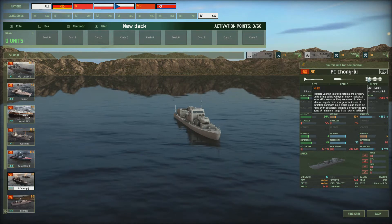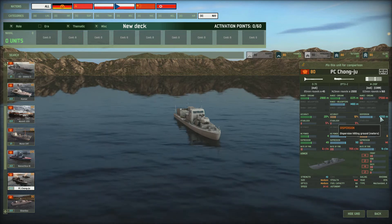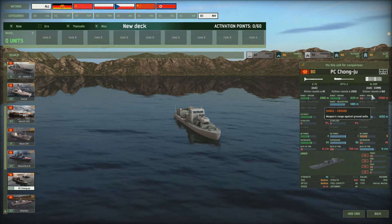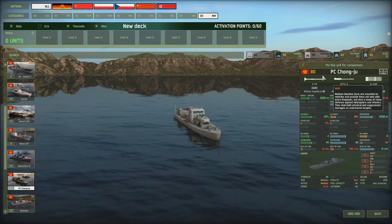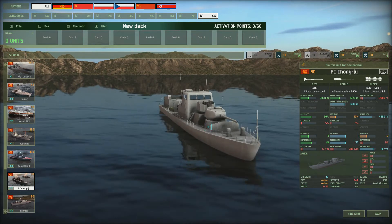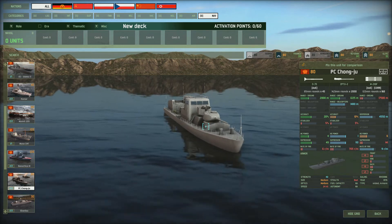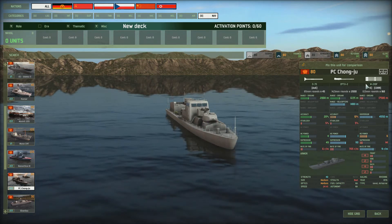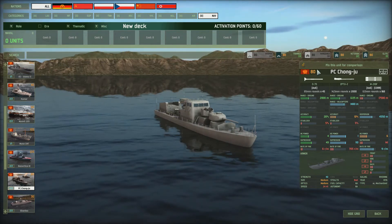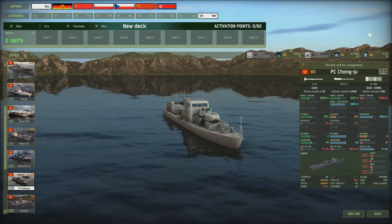Next we've got the PC Chongyu — a floating rocket artillery ship with long range and a quite tight dispersion for rocket artillery, though it will need a lot of reloading so you'll need a supply ship to go along with it. It's got what looks like a tank turret with a range of 2,800 meters and an HE power of four for ground support, plus an autocannon as well. It costs 80 and has a strength of 40, and you get three of them.